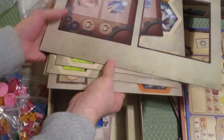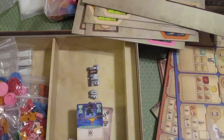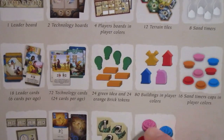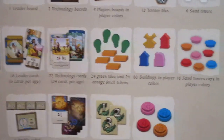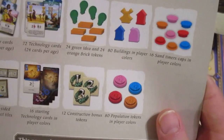Let me find the component list and figure out what these are. It shows the buildings there — a green one, oh it's a light bulb. The green is a light bulb. And orange brick tokens. I guess these plastic things are population tokens, and there are a lot of them.